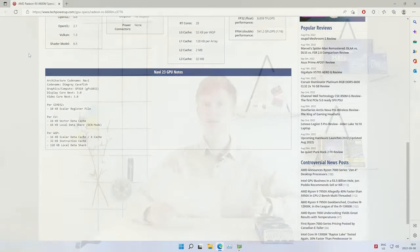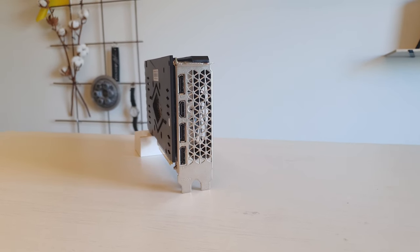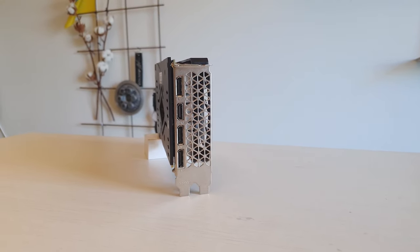I also tested the video outputs. With HDMI you can get 4K 120Hz confirmed. With DisplayPort I don't have the right devices so the maximum I tested is 4K 60Hz, but I see no reason why 4K 120Hz wouldn't work through DisplayPort either. Finally, the AMD RX 6600M connects to the motherboard through a PCI Express 4.0 x8 connection, just like the standard AMD RX 6600.